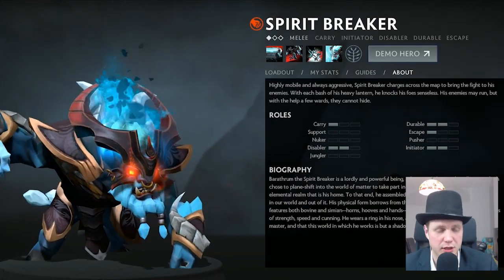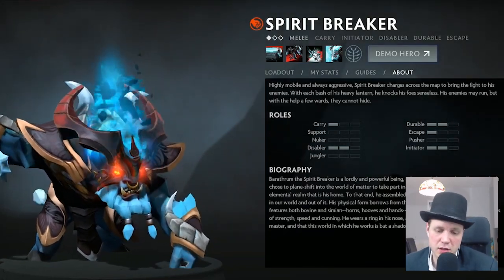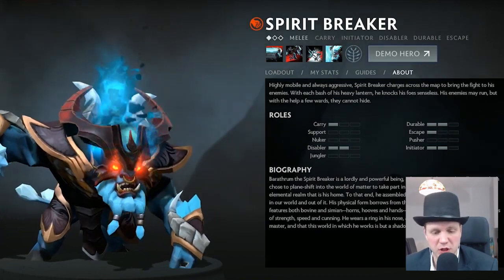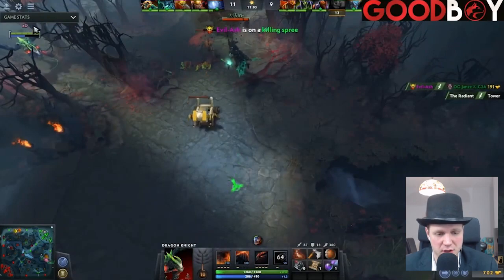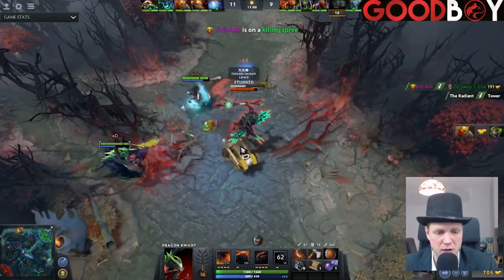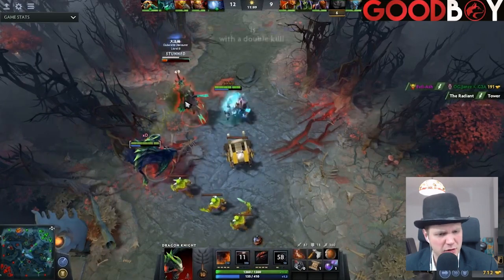And finally, Spirit Breaker for the great initiations. Spirit Breaker will target the enemy, and as Dragon Knight, that's a good time to pop off the old Elder Dragon form and get to it. Because of the bashes that come from Spirit Breaker, you can effectively continuously stun the target until they're dead. Very effective.